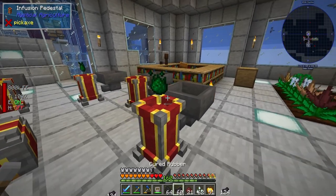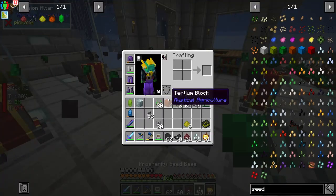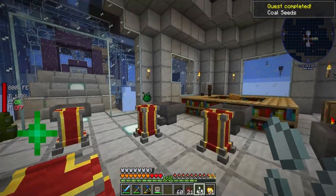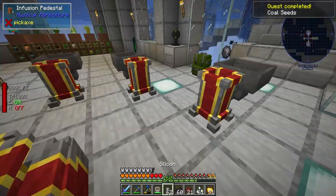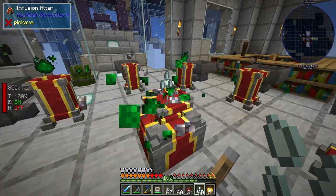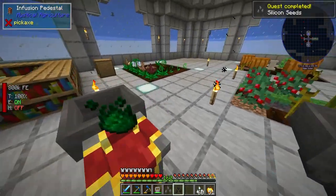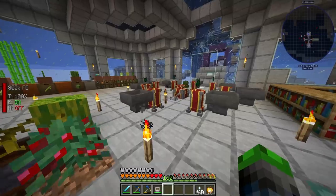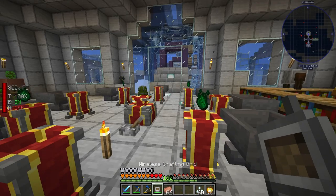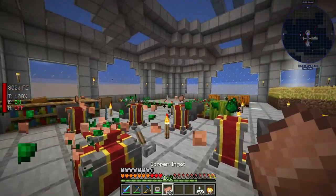Coal, coal, coal, coal seed — now that that's being made let's go ahead and make some silicone seeds after that. We've got plenty of silicone but having a supply coming in all the time is going to be great. So coal and silicone — we'll do some copper next, we should have plenty of copper — yep, perfect. Then the prosperity seeds. What else do we need to do? Aluminum — do we have aluminum? Yes sir.